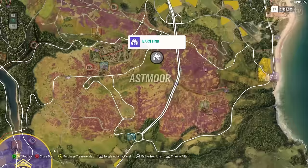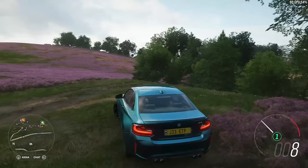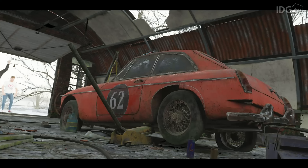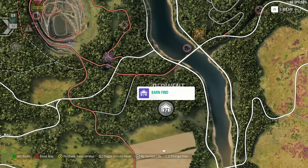Next up we've got the classic MG MGB GT. After that it's the turn of the Audi Quattro, and we think this one is a reference to Gene Hunt's Audi from the BBC TV series Ashes to Ashes and Life on Mars.